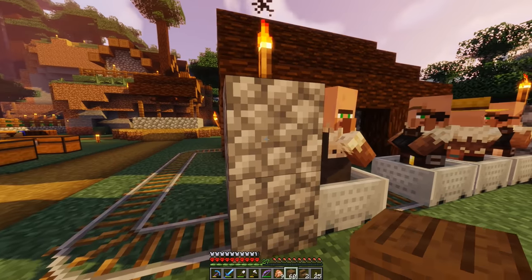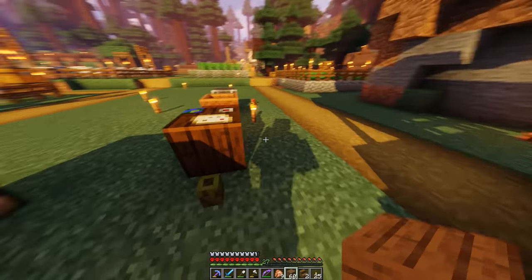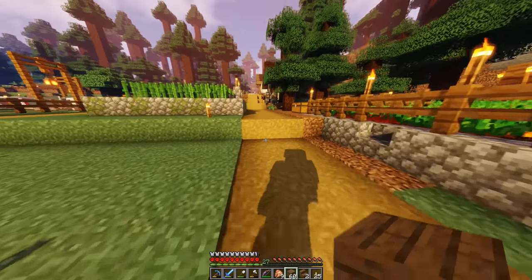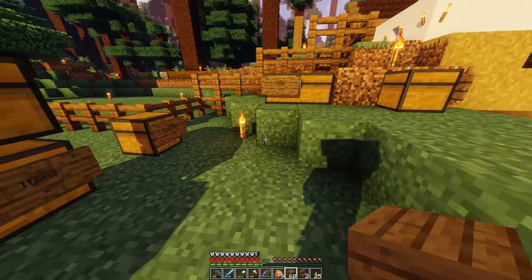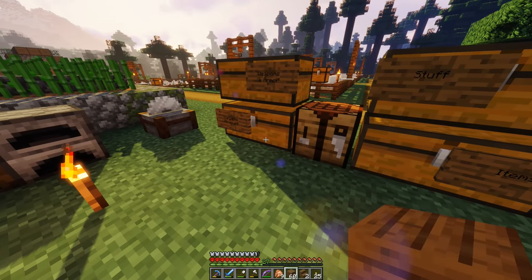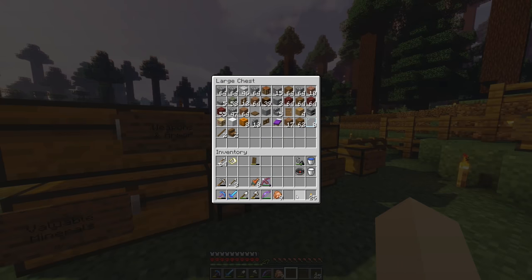Over here I placed down the blast furnace, the compost bin, and the cartography table. I want to get a cartographer villager — a kid villager could become one. What if we actually get a kid villager here in just a moment? I saw a comment saying that with a cartographer there's a chance you can trade for a buried treasure map, which would be really cool. Let's grab some rails — I think we're about to breed these guys for the very first time here in our village.